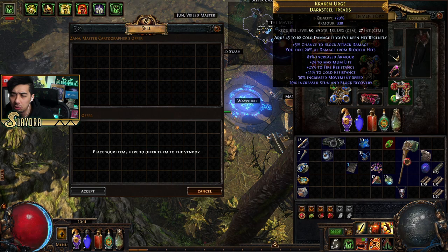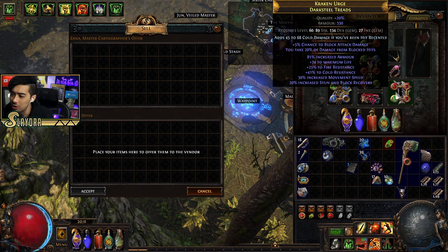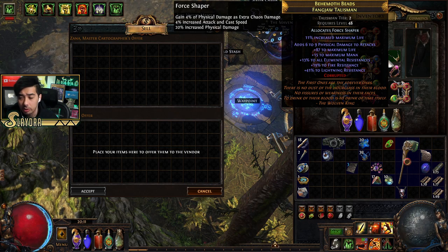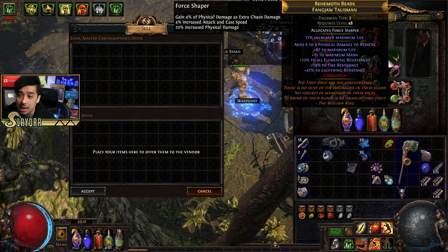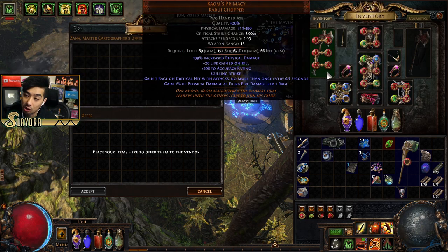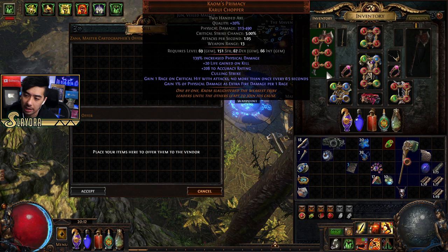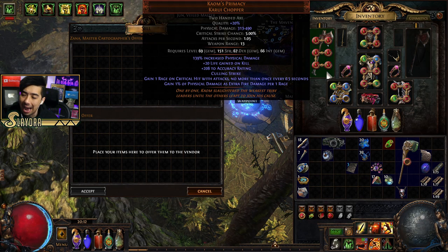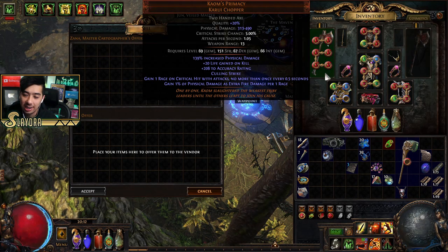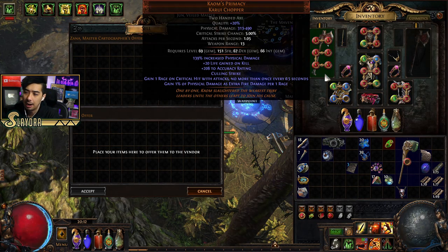Nothing too fancy with the boots — we've been running the same boots for a while. I'm running a Fang Jaw talisman. Previously I was using a crit-focused talisman with the sword, but the axe has such low base crit chance that increasing crit is a bit rough — the tiger sword rolls up to 8.75% crit strike chance, while the axe is almost half that.